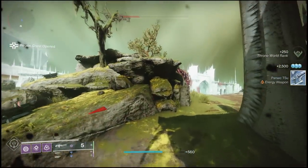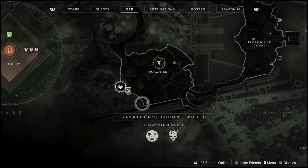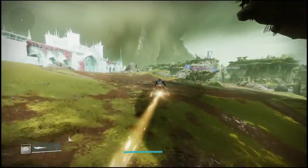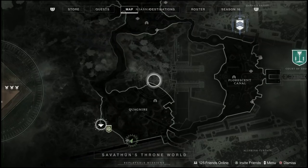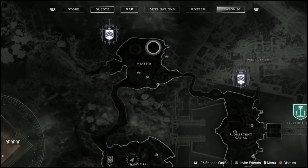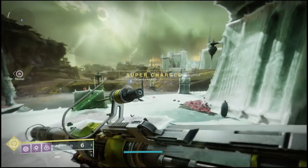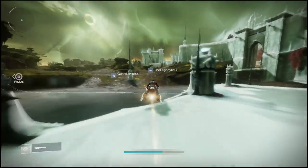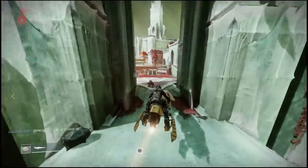For the third chest we're going to go to a brand new location. I tried to get the third one in Quagmire, however it does require some further progress in the Witch Queen campaign. So for the third chest, head over to the Fluorescent Canal. If you pull up your map you shouldn't have any trouble finding it — it's on the right side of your map. I'll show you guys how to find the third region chest very quickly.